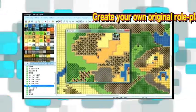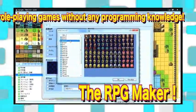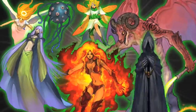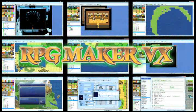The RPG Maker allows you to create your own exciting and original role-playing games without any programming knowledge. This latest Windows version includes all the functions that were popular in the series, but also has added features that make it easier for first-time users as well. Introducing the RPG Maker VX!